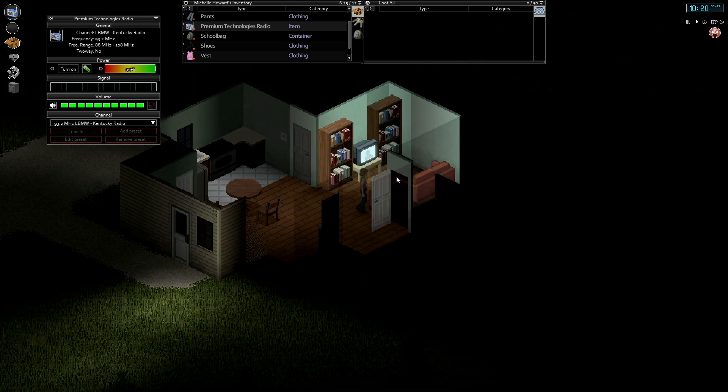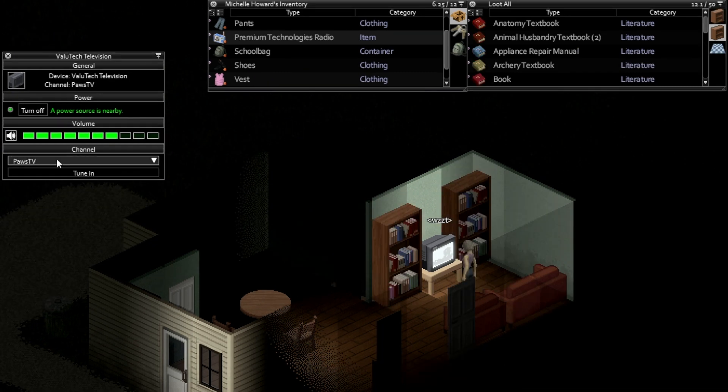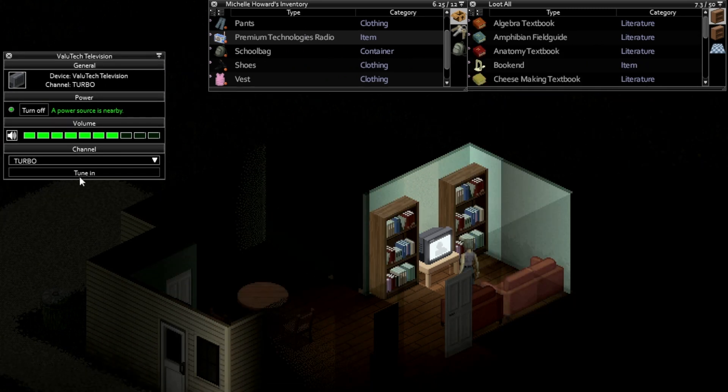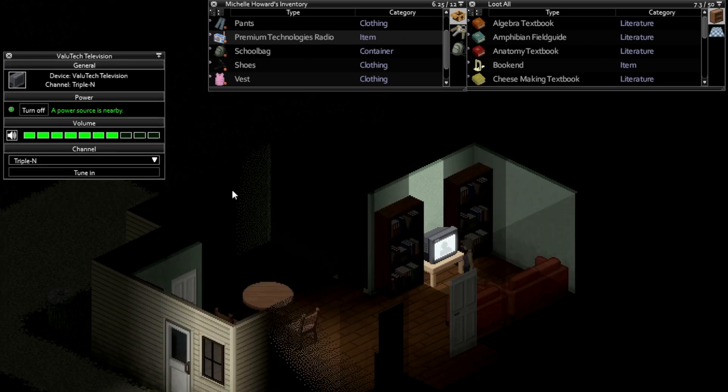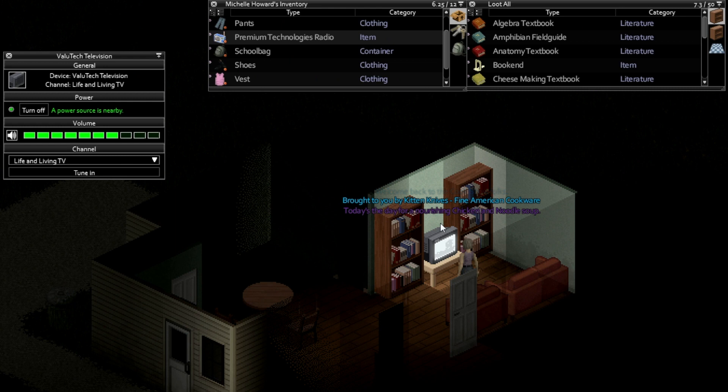Let's check this TV out and tune in to the news — just static. Let's see if we can get any text on any of these channels. Nothing really coming in there. There we go — 'Welcome back to the cook show, folks!' So we still have a cooking show on, brought to you by Fine American Cookware. 'Today is the day for nourishing chicken and noodle soup.' Oh — can we actually learn cooking recipes off of this?